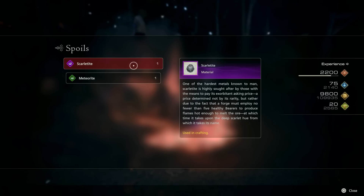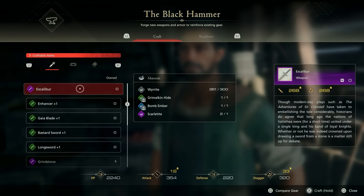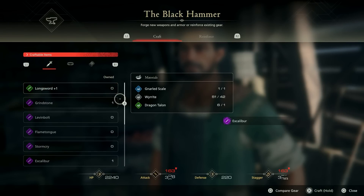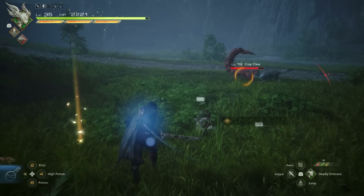We'll be going over those hunts in detail in another video. Once you have all the materials needed to craft this weapon, just go back to Blackthorn, open up the menu, select it, and congratulations — you now have the Excalibur weapon, the Legendary Sword, as your own. Now that you know how to get Excalibur, you should probably know how to get this next item. We'll see you next time.